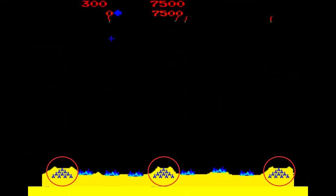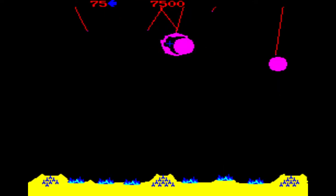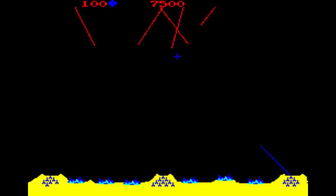You are in control of three missile bases at the bottom of the playfield. There's one base in the center and two bases on the outside edges. The bases are named left to right: Alpha, Delta, and Omega.